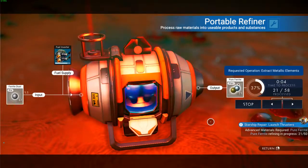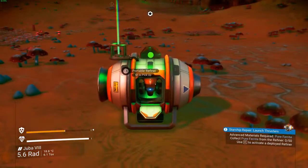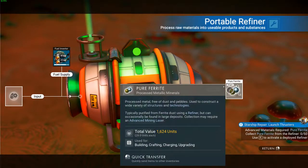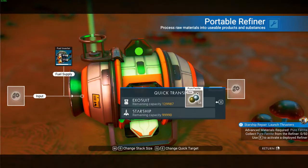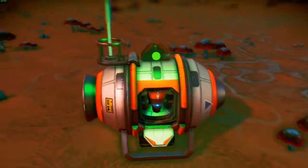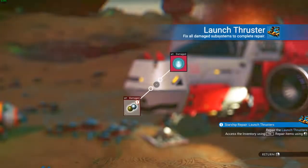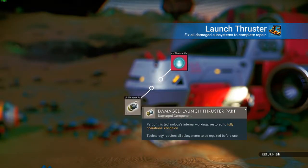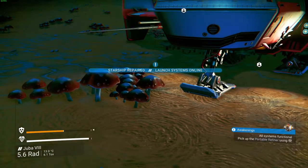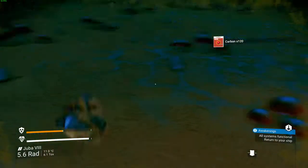This isn't as complicated as I thought. This is fun. Quick transfer to exosuit. Prepare the launch retros - access inventory using tab. Launch retros - nice. Starship repaired, launch systems online. Pick up the portable refiner. Got it. And how do we get back on our ship? Offsets are functional. Seek answers among the stars. Use W to take off.